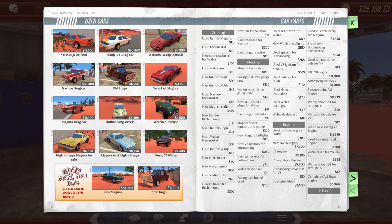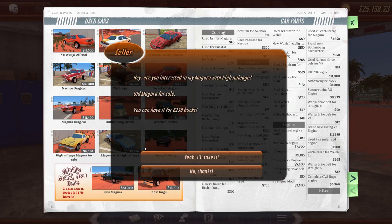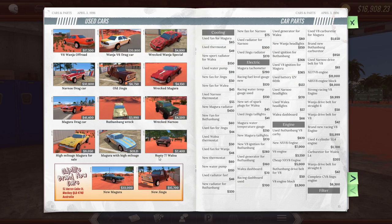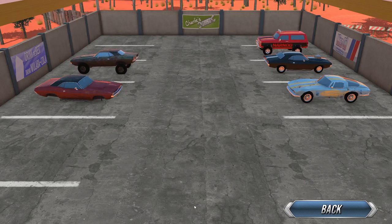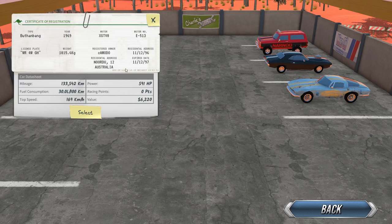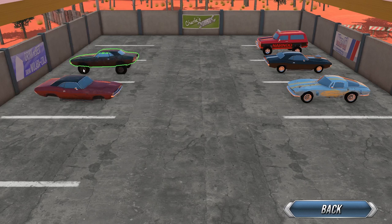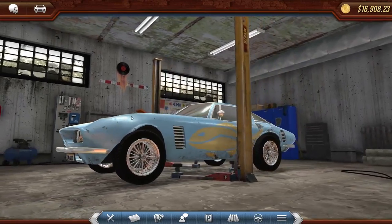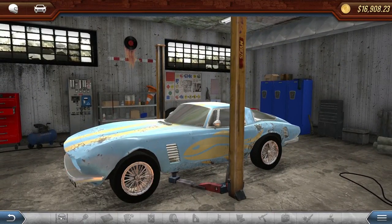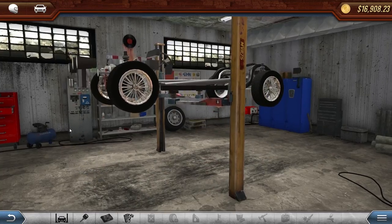The high mileage Magura is still down here. If we were ever to actually repair one of these Maguras, I would say we'd do something like this. So we're going to get this high mileage one. I actually kind of like the paint job on this one. Let's pull it into the garage — this might be the vehicle we attempt to race. I also want to look into this muscle car over here with the big tires, because that has got to be some sort of off-road suspension on it.